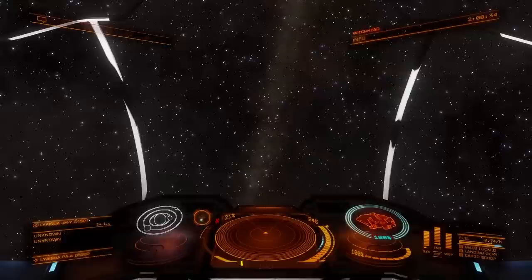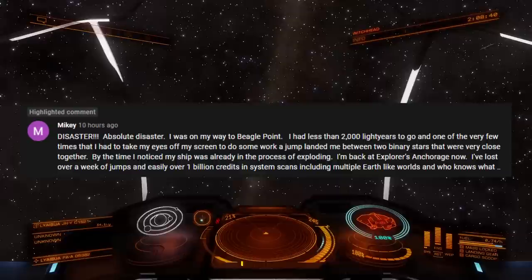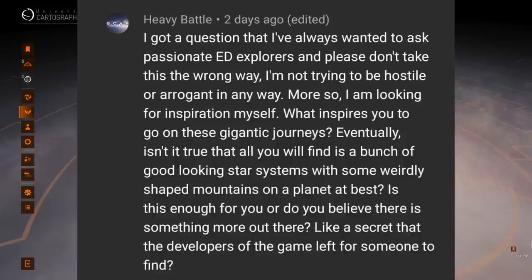Right after I had jumped between those two stars without any problem, I got a message from a viewer pointing out that they had just jumped between two stars and were destroyed immediately. It hasn't happened to me, but I guess it's always possible. Tough out there for an explorer. We got sent all the way back but we're still going — we still have a lot of jumps left on the way to Beagle Point.